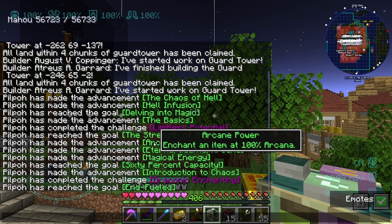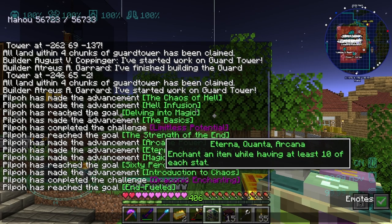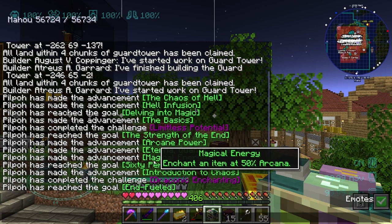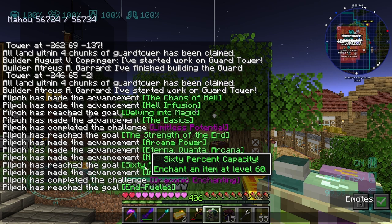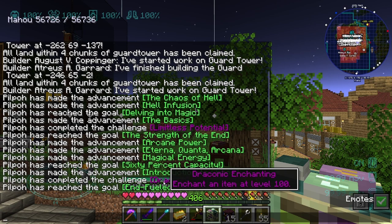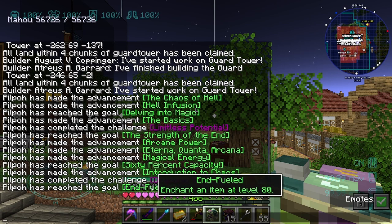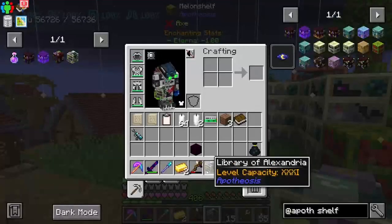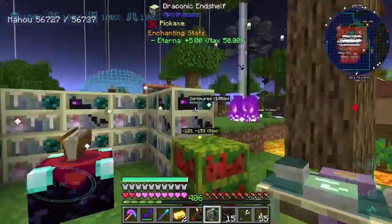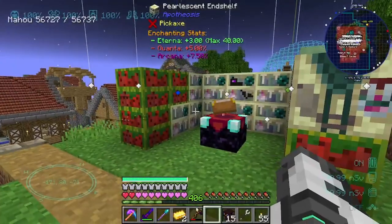We got: obtain an end shelf, enchant an item at 100 arcana which we just did, enchant an item while having at least 10 of each stat - I think it was the quanta. Enchant an item at 50 arcana - perfect. Trying to enchant an item at level 60 - excellent. Enchant an item at 50 quanta. Enchant an item at level 100 - wow, and 80 as well! So this was a level 100 enchant - flipping heck. We can sort of rip this down now.